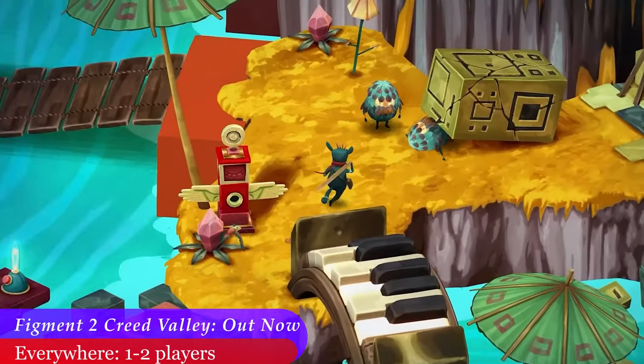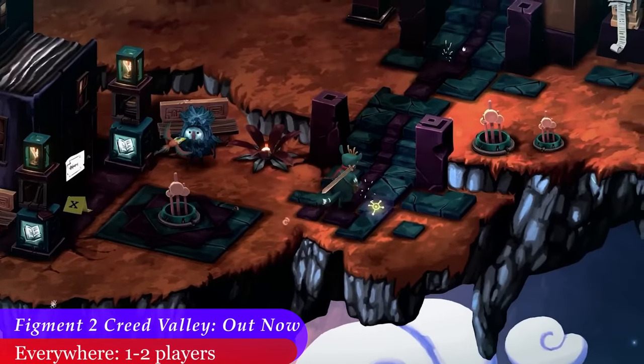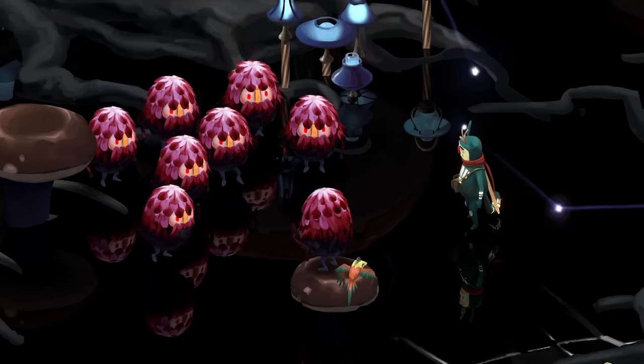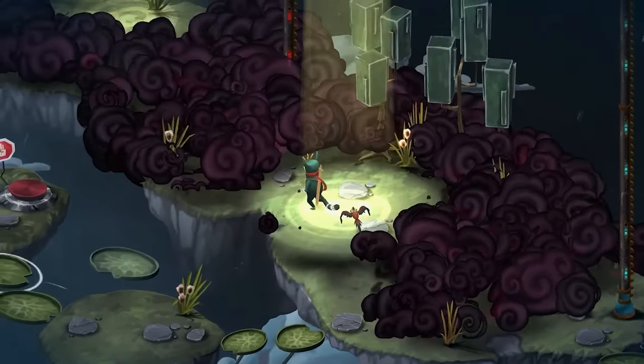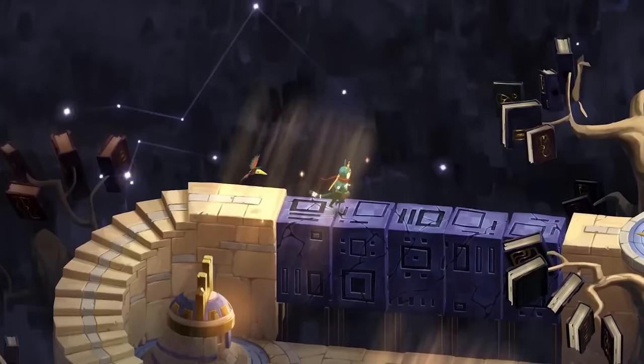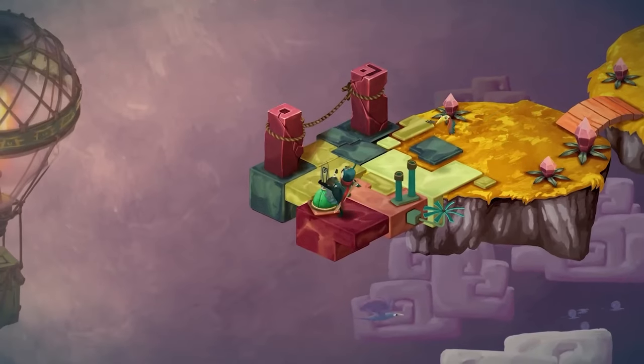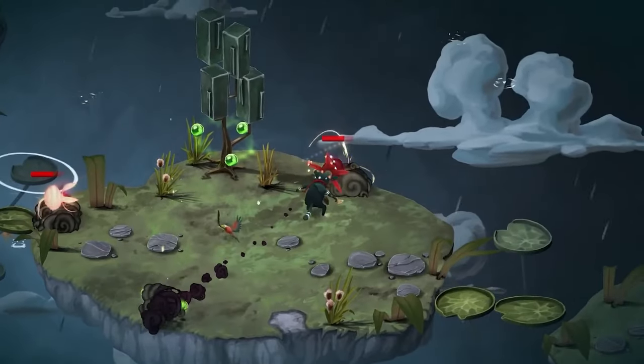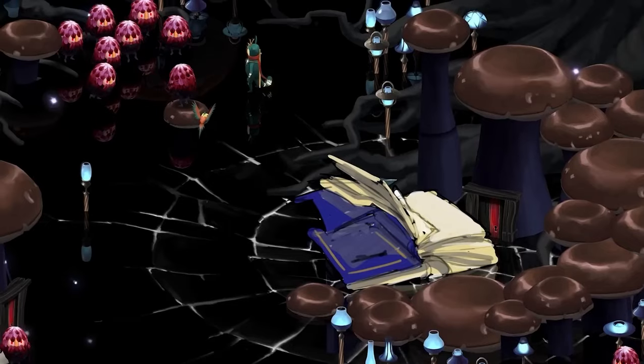Figment 2 released on March 9th. This interesting game has you delve into the human mind, fight musical bosses, and solve puzzles. I have honestly been interested in this one and the first game for a while, so we were really excited when the devs sent a game code over to us. They did let us know that the co-op is more of an assist mode, so do beware of that.